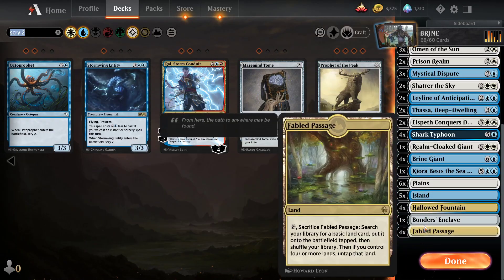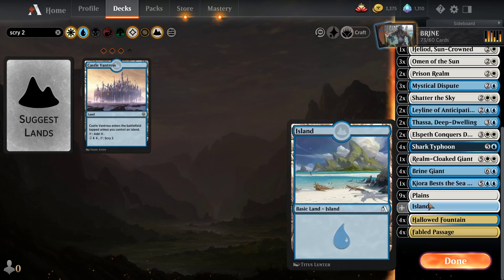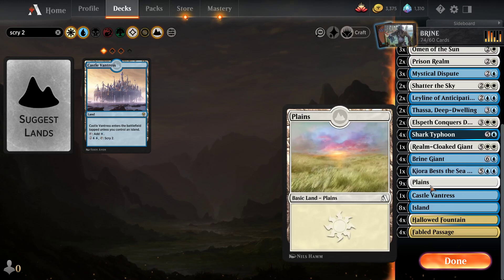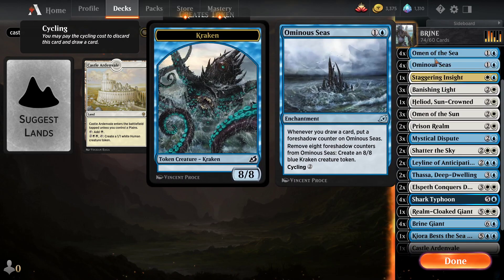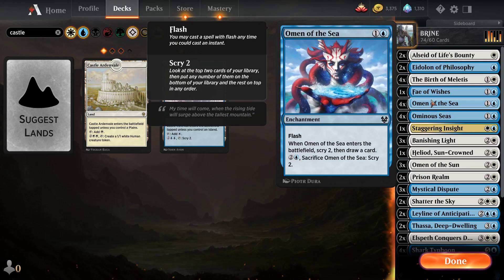Let's just put more scry lands. I need a scry land. Castle Vantress — we could put that in. I want to do 26 lands at least. Castle Ardenvale — that's 26 lands. Alright, we have 74 cards now. What, are we just gonna make it a Yorion deck at this point? No, let's just drop some of these down to two.